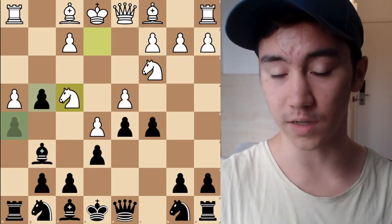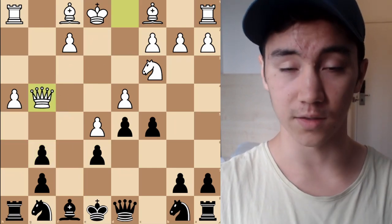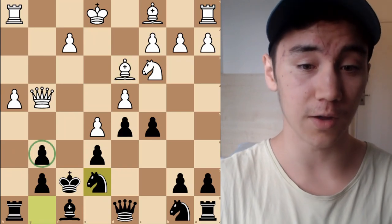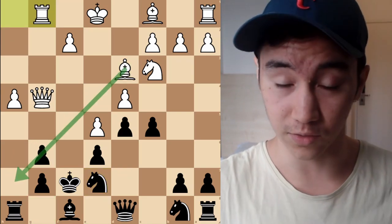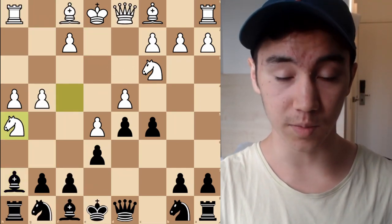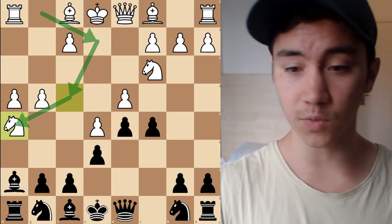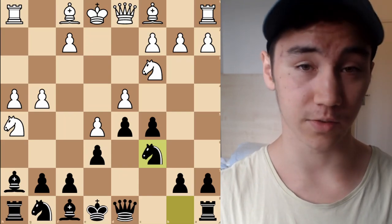After Knight F4, it might look like White is winning a pawn, but look at where the Knight is now — on the edge of the board. There may be some tactical possibilities, but in general we just play Knight C6, and we have very good compensation for the pawn with our speedy development. Black is in a very nice position.